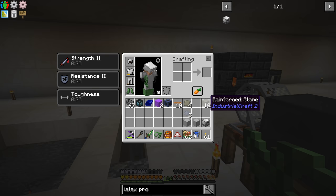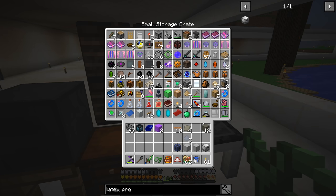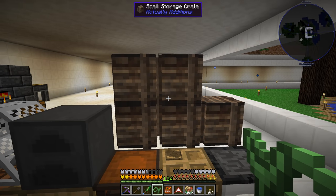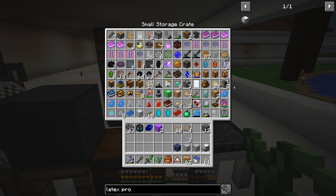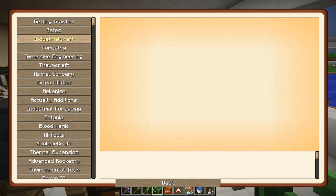The mod packs that do that where it's like 'choice reward, choice reward' and then they show you three items - you're thinking which one am I going to choose, and then you get all of them at the same time. It just kind of throws you for a loop. Anyway, so now that we are done with that, we have progressed through Industrial Craft to where we need to be.